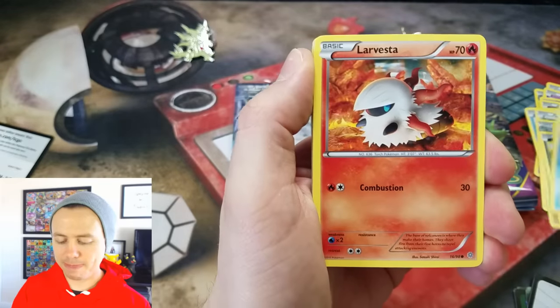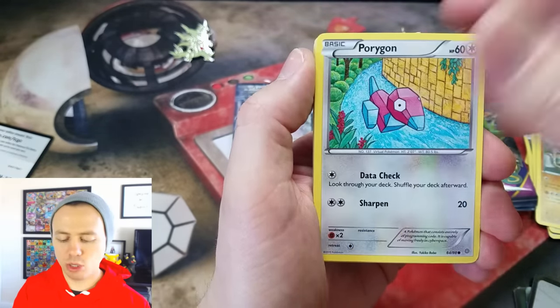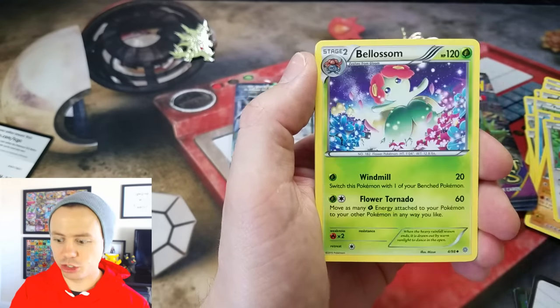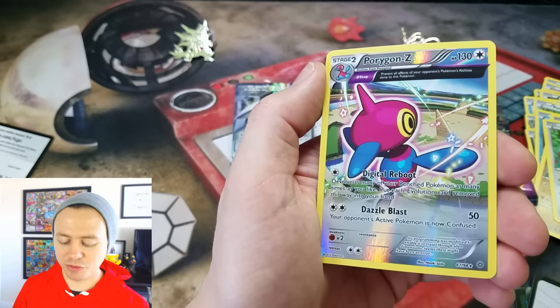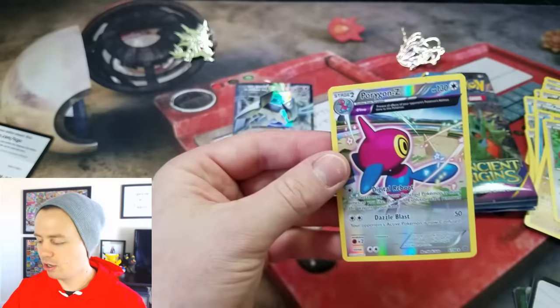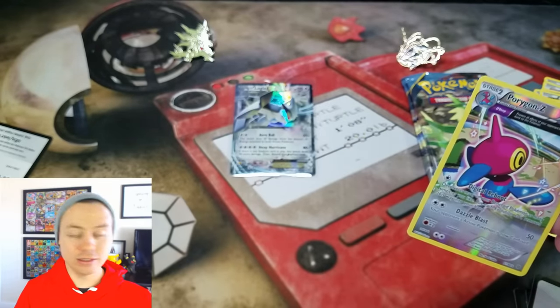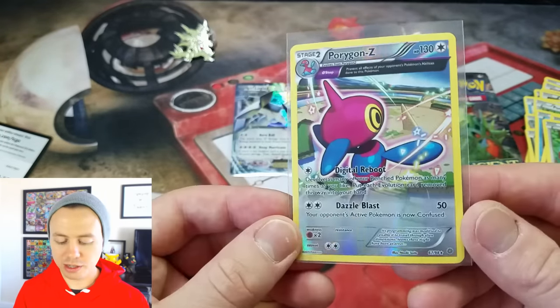Magikarp, Larvasta, Spinarak, Golurk, Porygon — I think we got a Golurk out of every pack — Porygon 2, Dangerous Energy, Bellothom, Porygon Z. It's a Reverse Holo Rare. And our last card is a Regirock Rare. So we got a Lugia EX and a Porygon Z Reverse Holo Rare.